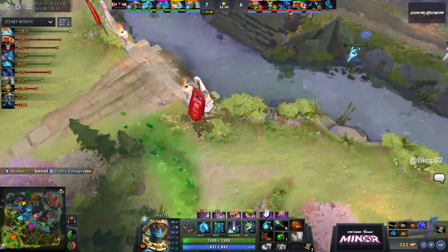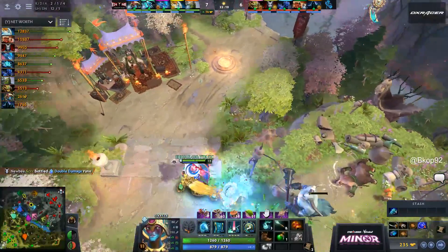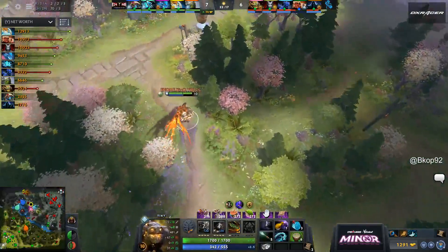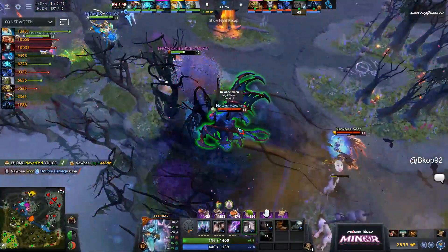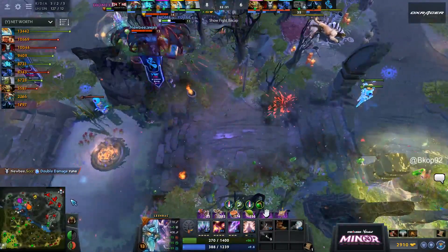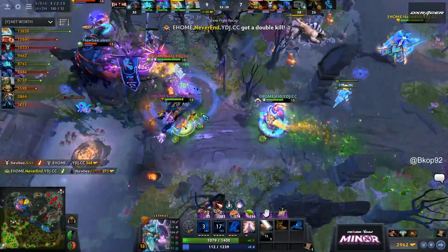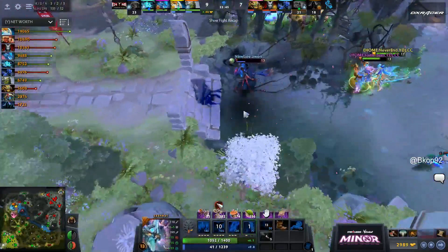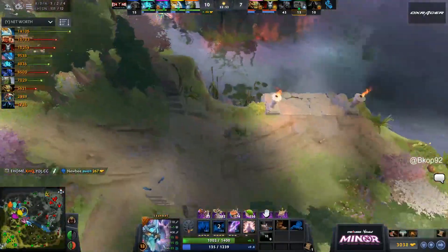EHome has no outer towers to worry about anymore. Newbie just trying to hold on — not down by much in terms of net worth, but in tower deficit they are in trouble. Zhazha already dead, Lishrak giving chase but silence has been purged. Sonic Wave comes out from Faith Beyond on low health — False Promise is used. Ball Lightning onto the back lines, they get the kill on Fenrir but finally lose Innocence. False Promise runs out, Faith Beyond okay. Epicenter charged up, Rod of Atos, Ball Lightning — Allwin in trouble, ends up killed by Avalanche. Three for one.